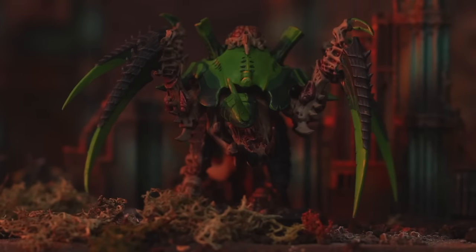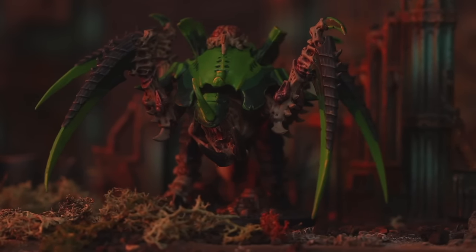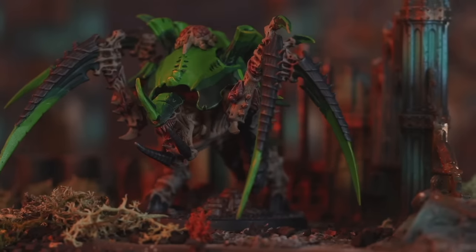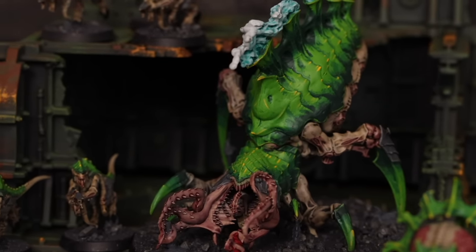The Carnifex move works by rolling one dice and adding two — so on a four result, they move six inches and can finish in engagement range. Old One Eye with two Carnifexes, re-rolling hits, Feel No Pain 5+, and a possible 5+ Feel No Pain from the Rapid Regeneration stratagem, moving eight inches — it's a very threatening unit.